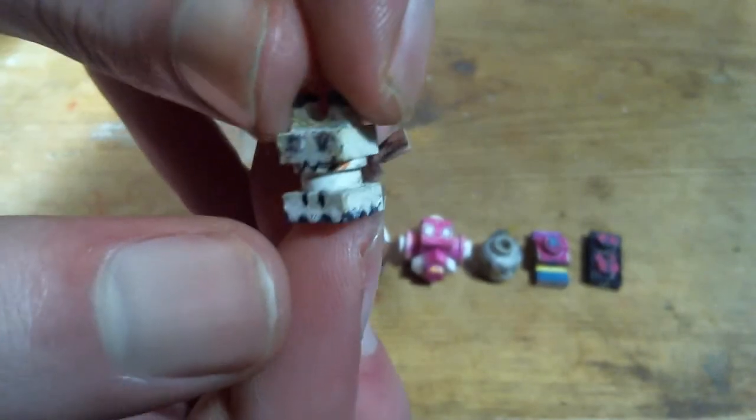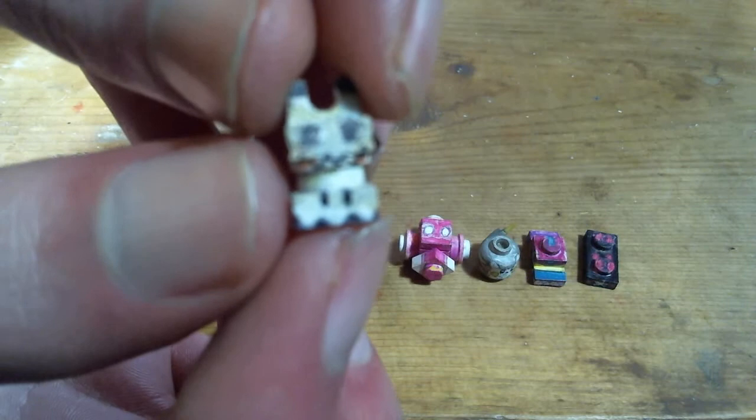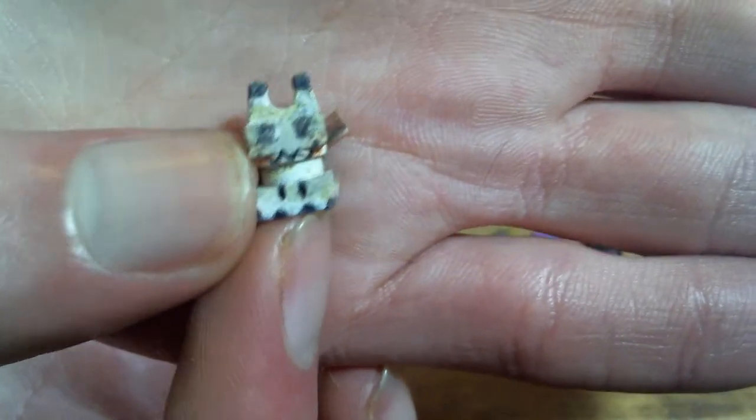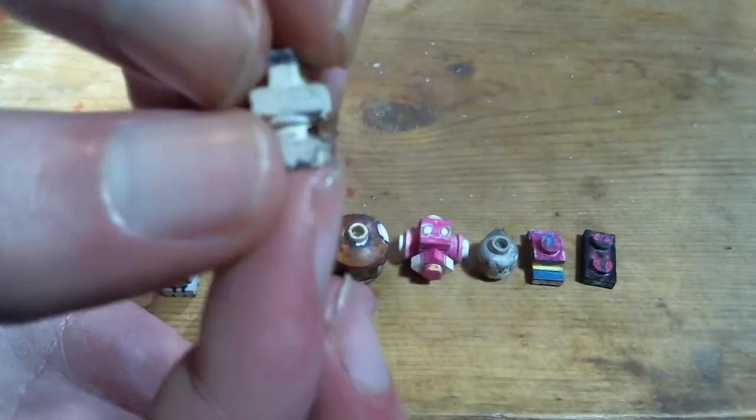I got the faded yellow color by mixing in gray and yellow together. The tail is made out of paper.